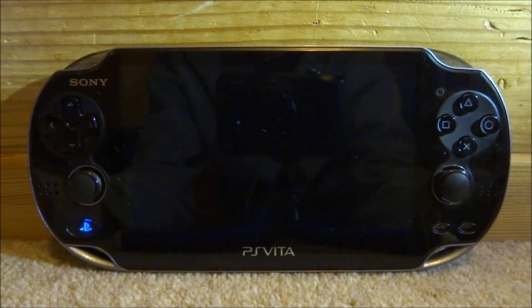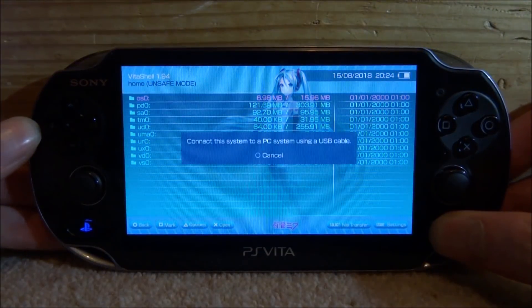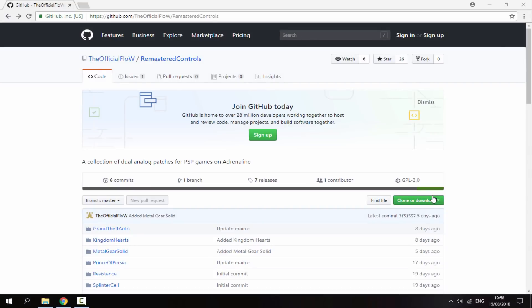Once VitaShell finally loads, press Select to connect your PS Vita to your PC. The link will be in the description — it's by the official Flow and it's called Remastered Controls.